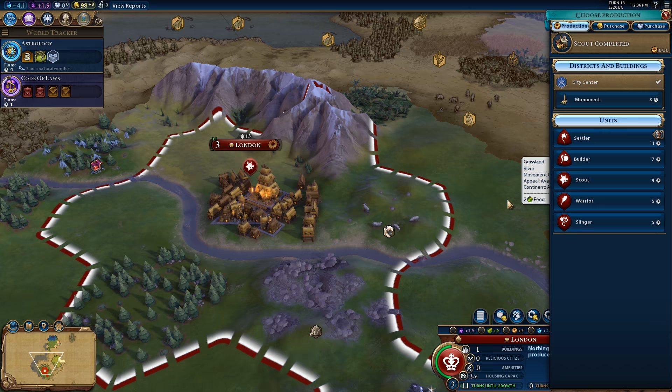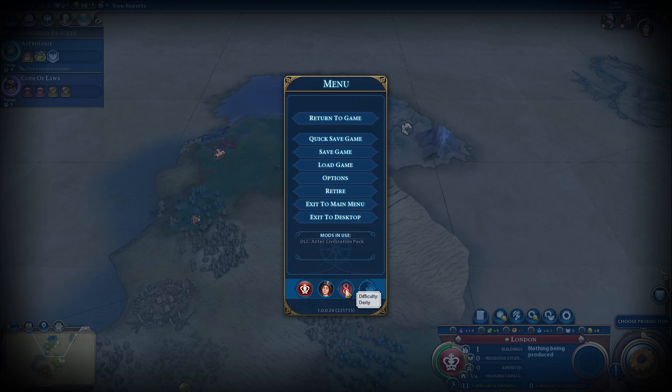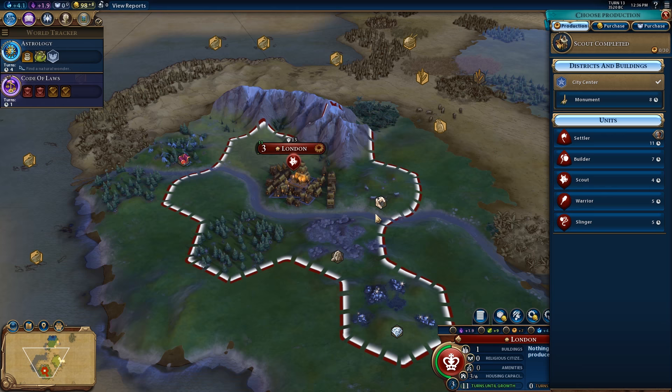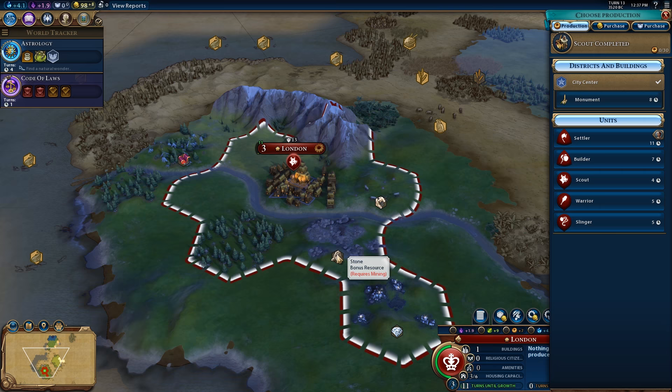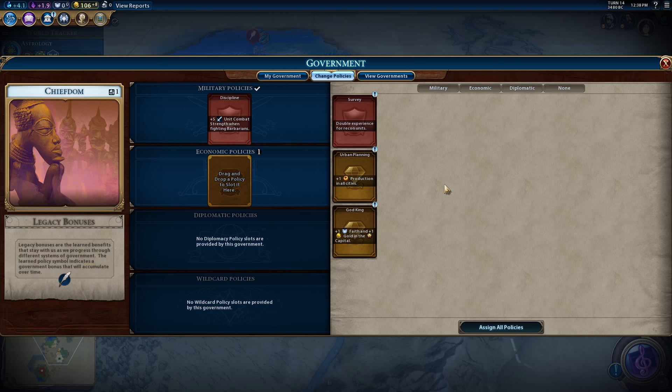Not finding a natural wonder is pretty common for the most part — you've got to be pretty lucky. Either way, we need to start switching gears. It's still good that we have two scouts and one warrior, and rule of thumb is to start sending your warrior back, especially because I am using this tutorial video to play on Deity. At this point, what I'm considering is getting out a builder. Because after astrology, if we really need the extra production to shave off a few turns when building our Holy Site District, or if we're considering going after the Stonehenge — which requires an adjacent stone resource — then getting up a builder to chop down a few forests could be a great idea.